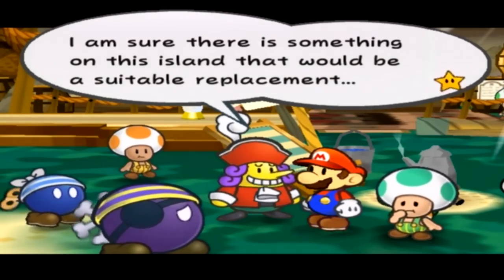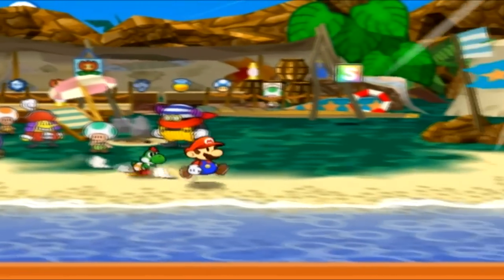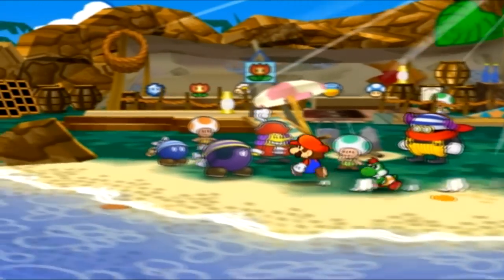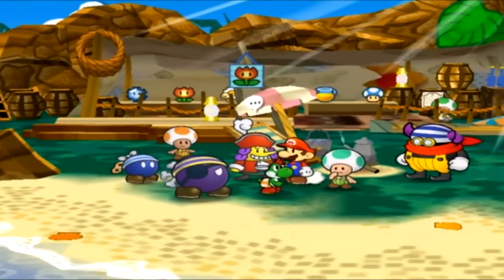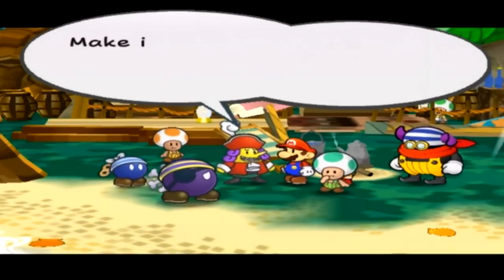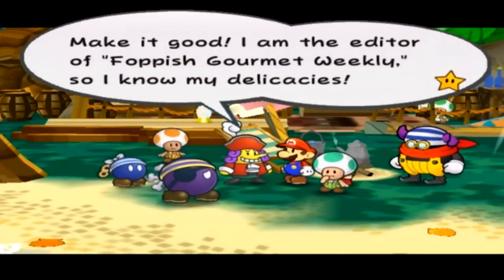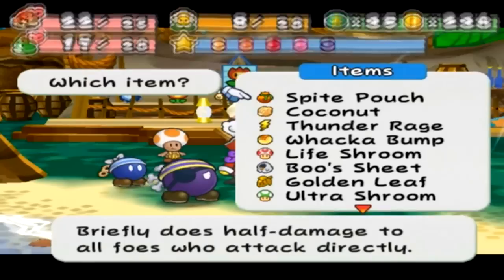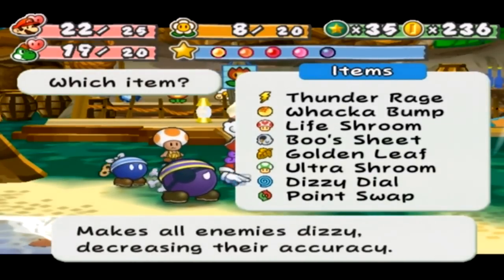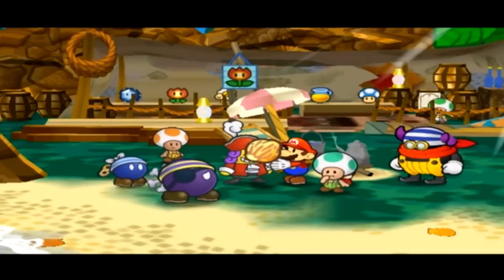I'm sure there's something on this island that would be a suitable replacement. As I try to uncasually say, oh yeah — we should pick up this coconut, which is what we have to do. I stop myself from even more backtracking. I love RPGs, don't you? 'So what will you give me in exchange for this delectable Chuck-ola-cola? I'm the editor of Flavio's Gourmet Weekly and so I know my delicacies.' Sure you do, Mr. Asshole McGee. Can we just hit him on the head with a hammer and steal it? Let's give him the coconut.